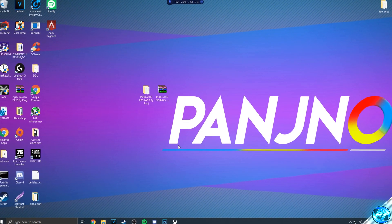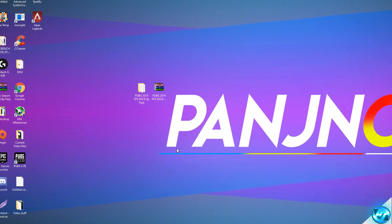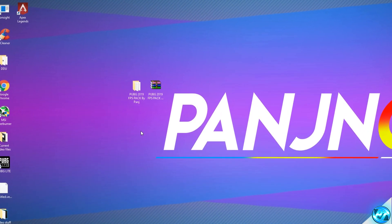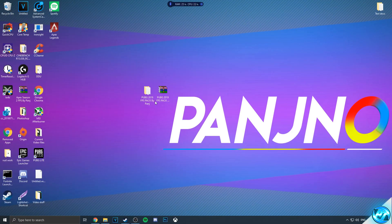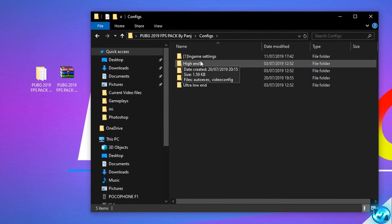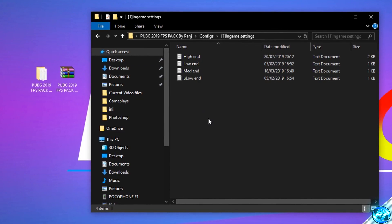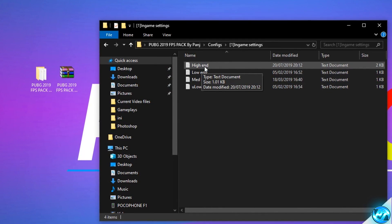Now that we've installed our customized and optimized config files alongside tweaked and applied optimizations to the application itself, last but not least for the game-specific optimizations, what we can go ahead and do is actually boot into the game to finalize the setup. Now, before we go ahead and actually boot into the game, make sure that you take yourself into the FPS Increase Pack once again, and once again go inside of the Configs folder. This time, what you'll do is you'll go inside of the in-game settings folder, and click on the in-game settings that best match your system description or what you're looking for.